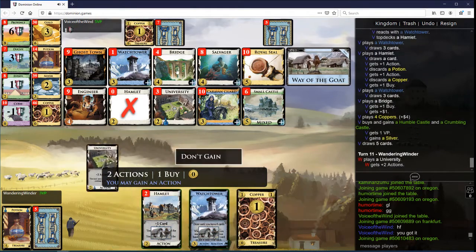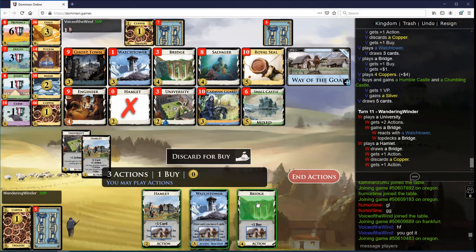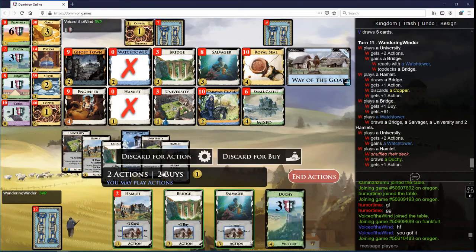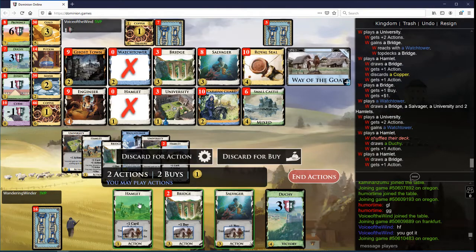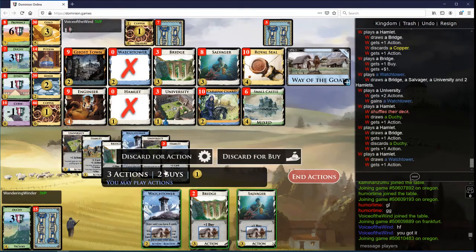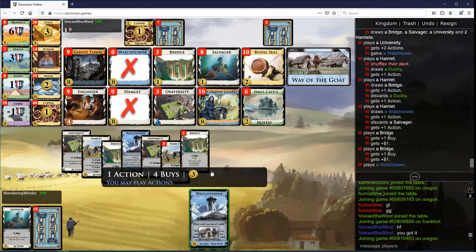You're going for that method of scoring points. Come on, find a Watchtower. Come on, find a Watchtower. Sweet. Thank you.